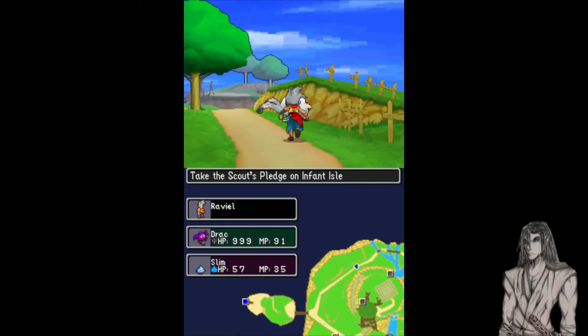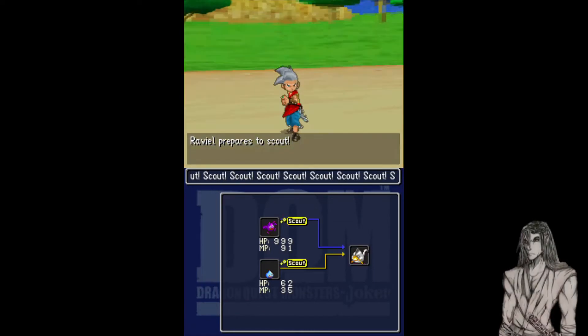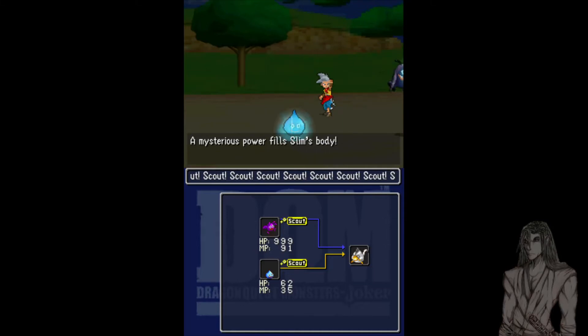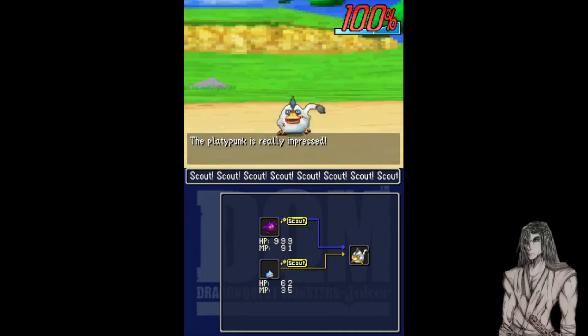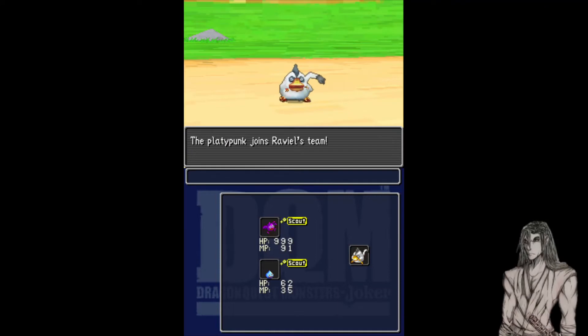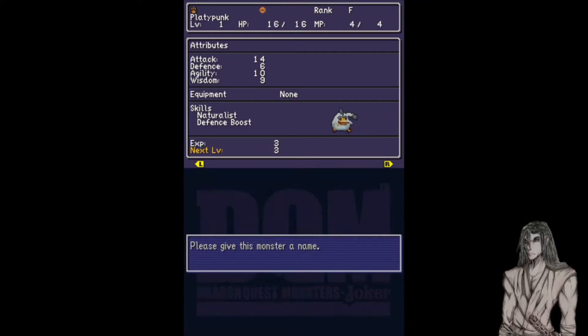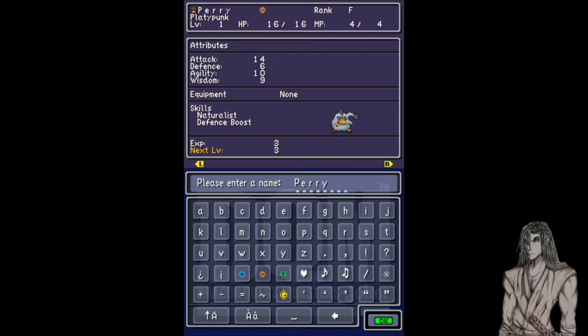And of course later on there are flying monsters. Sometimes you gotta just run up and get them. The fun part is you can scout with more than one monster, but you don't really need to. Later in the game you can get to where you can scout without needing multiple monsters, but early on you can't. We're gonna name him Parry — and yes, if anyone gets the reference, I hope you do.